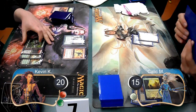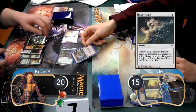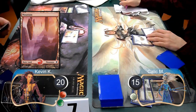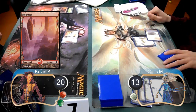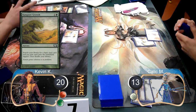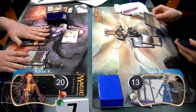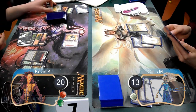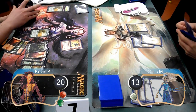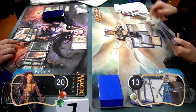I started off my next turn by attacking with my Runeblaster and my Acidic Slime. Kallik used a Path to Exile to get rid of the Acidic Slime, and I searched for a Mountain. He then took the other two damage and went down to 13 life. Post-combat, I used a Rampant Growth to search for a Forest and then passed the turn. Kallik set down another Plains and got up to three lands finally, but simply ended his turn again. I used a second Rampant Growth on my turn to find a Mountain this time, then attacked with my Runeblaster again, which Kallik took going down to 11 life.